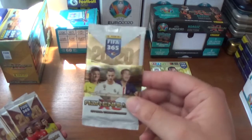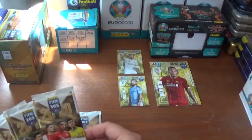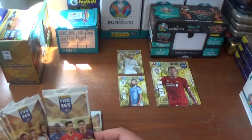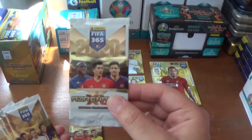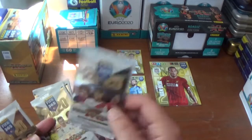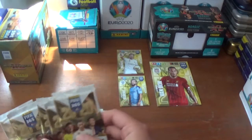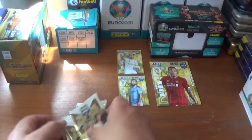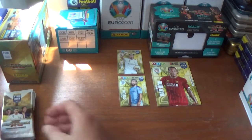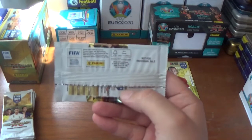The pack designs we have are Jadon Sancho, Eden Hazard and Thiago Silva; Dusan Tadic, Thiago Alcantara and Roberto Firmino; Khalidou Koulibaly, Robert Lewandowski and Lionel Messi; Antoine Griezmann, a River Plate player and Alvaro Morata. They're all the promotional variation, not for individual sale.